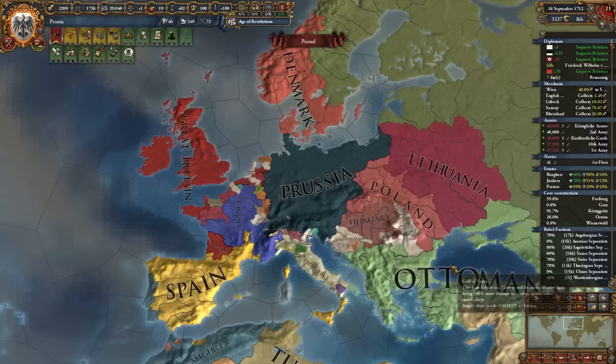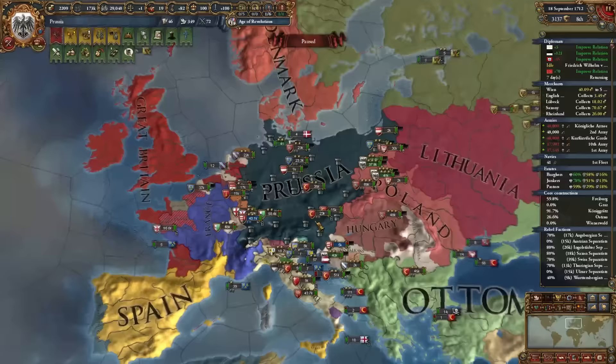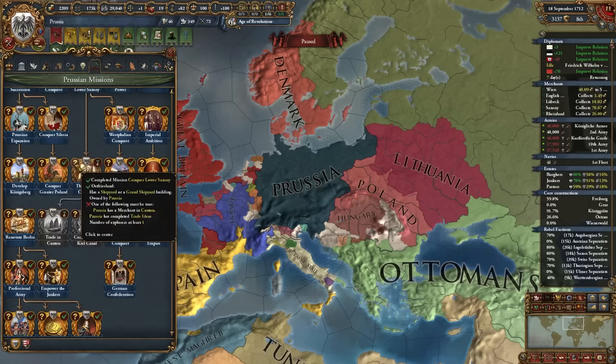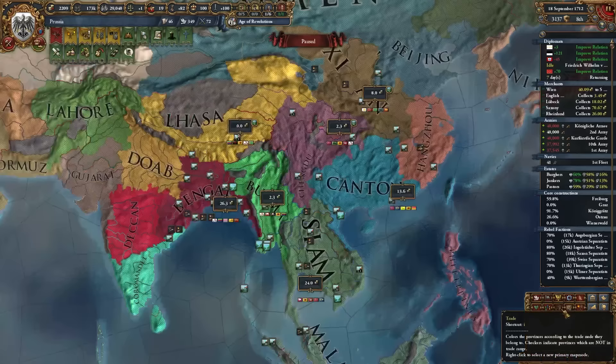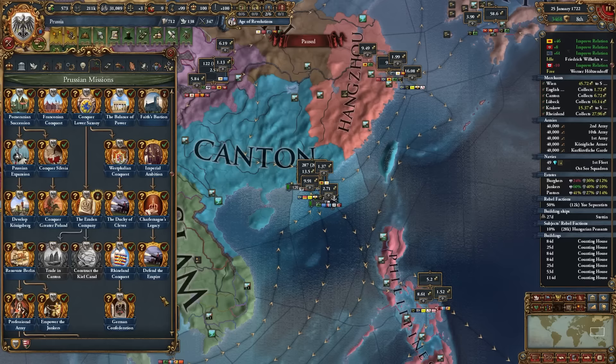Our European conquests are basically done. The remaining three missions to complete the Brandenburg/Prussian mission tree just require getting into China trade. I need to rush Trade ideas or get a merchant to the Canton node to complete the final missions.